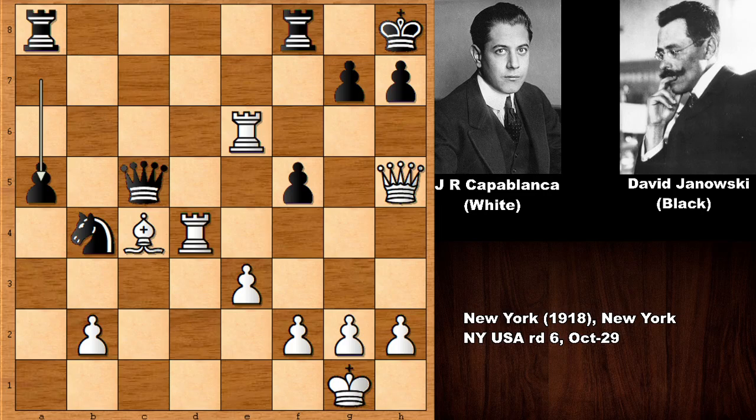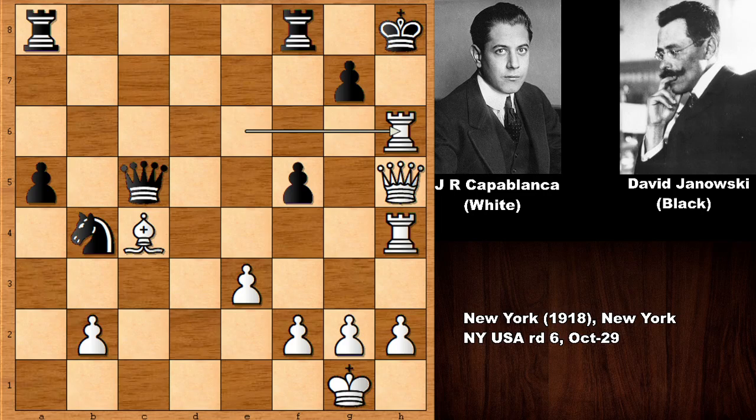Let's look at a variation: rook to h4, threatening checkmate. This move is tempting — h6 defending, but then rook takes on h6. The only move is queen takes on h6, but then checkmate. There is no defense for black.